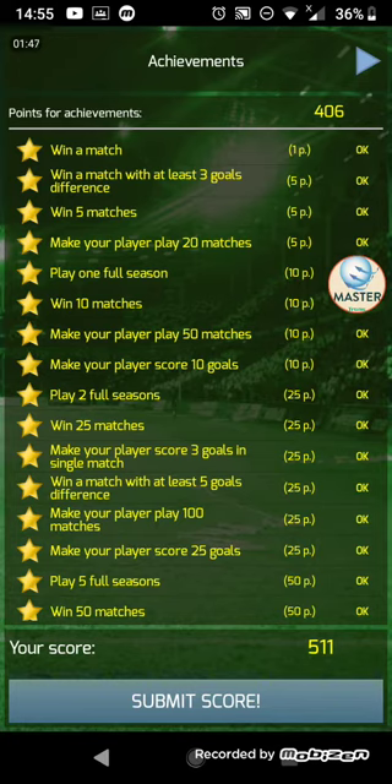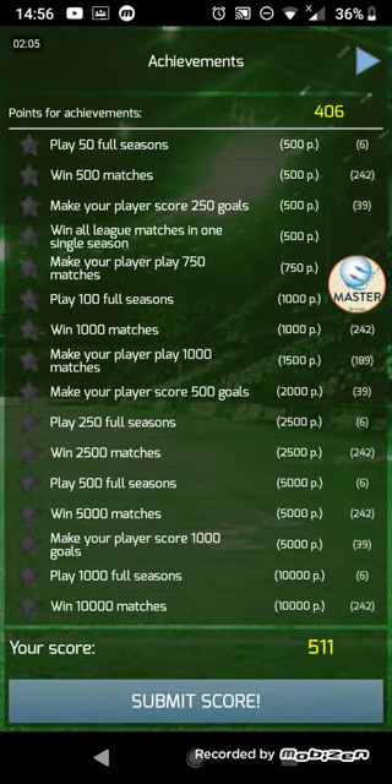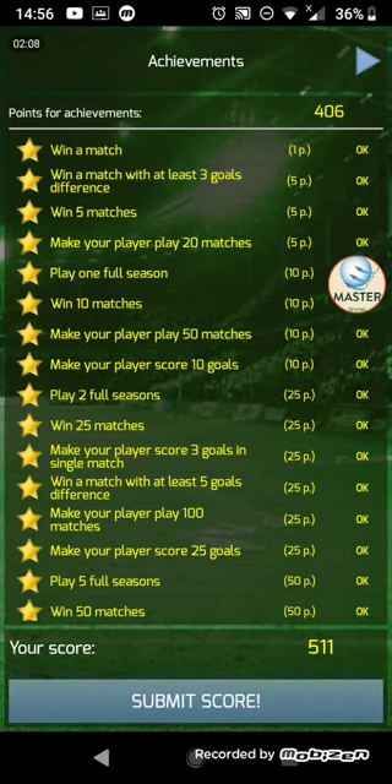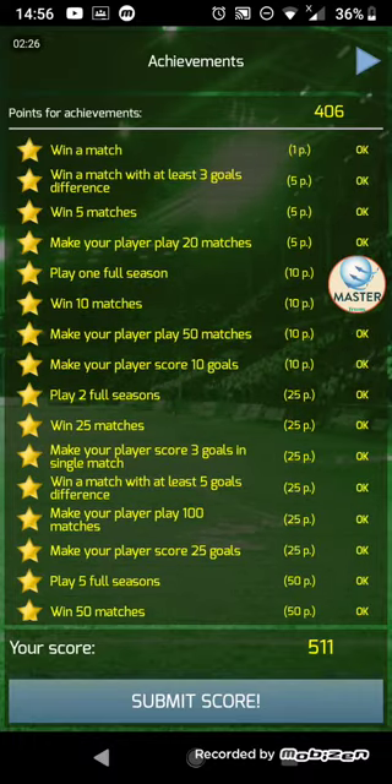Basically, this is a list of all your achievements. At the top, it gives you the total points you've earned through achievements — of which I have got 406 at the time of recording. The aim of the game is to complete as many of these achievements as possible. The maximum number of points you can get through achievements — and yes, I have calculated this — is 101,062 points. You've got a lot to keep you going. However, the bulk of your points will come through winning trophies. If I press the arrow in the top right-hand corner, it will take me to my trophy list.